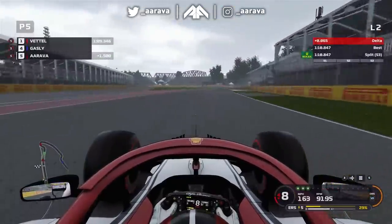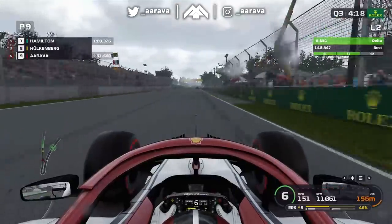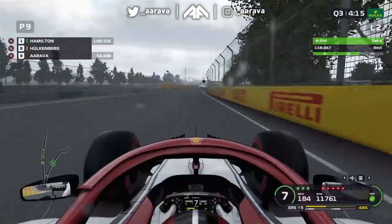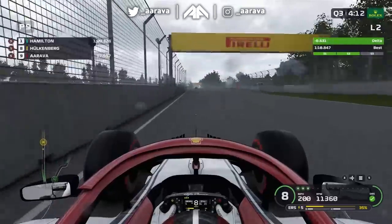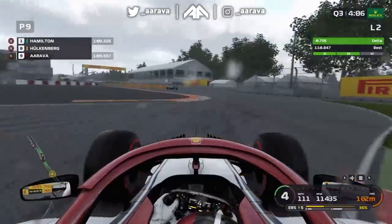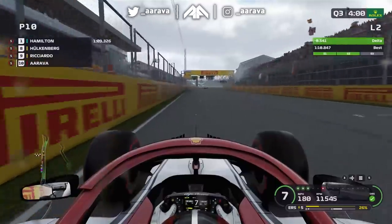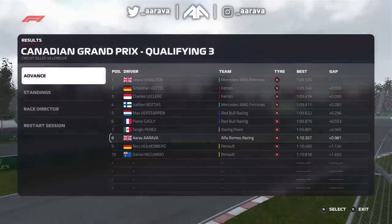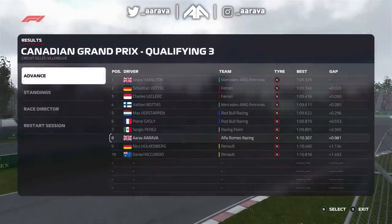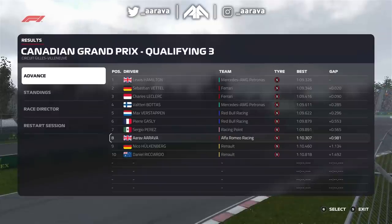We have two new sets of soft tyres for this session because we only used one in Q2. On our second flying lap we've gained decent time in sectors one and two, but as we go towards the end it starts to rain, which might compromise our line in the chicane exit through the Wall of Champions. We still send it, the car slides around - a massive save! We still gain time across the line, from P10 up into P8. Despite the mistake going slower in the last sector, we get enough time in the previous sectors to qualify P8.